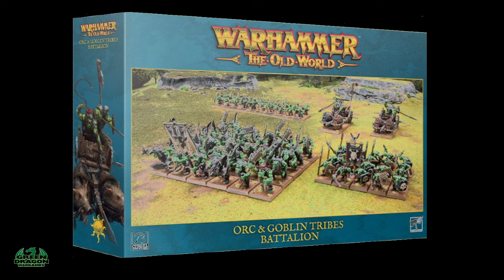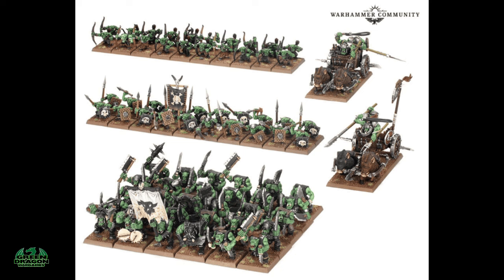First up we've got the Orcs and Goblins Tribes battalion box. You get 73 miniatures in this box: 31 Orc boys — you can either give them spears and shields, choppers and shields, or two choppers for extra choppy goodness — and you also get a command set. There are also 40 Goblins, again armed with bows or spears and shields, with enough pieces to build multiple command groups, and two Orc bolt chariots.